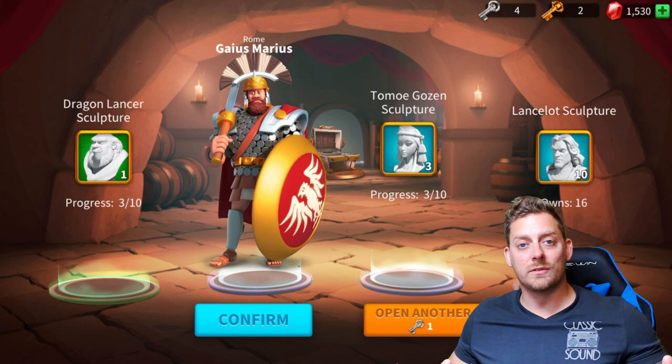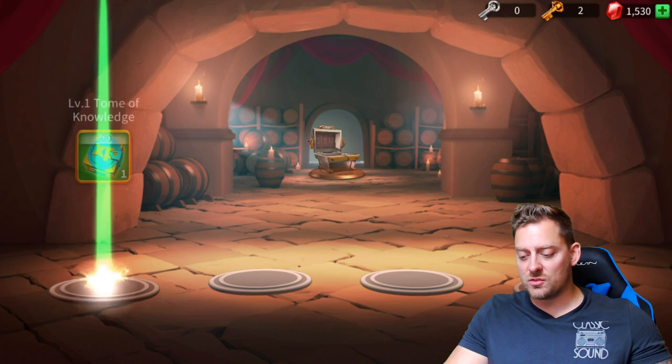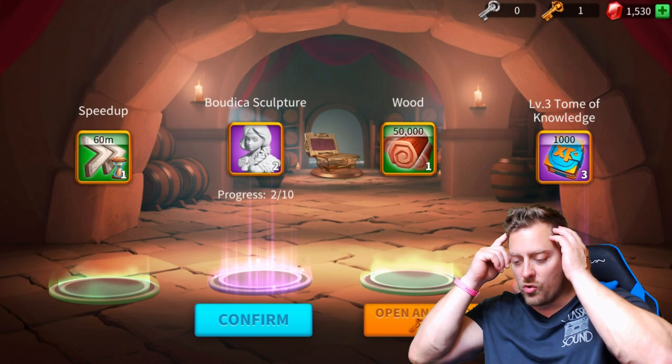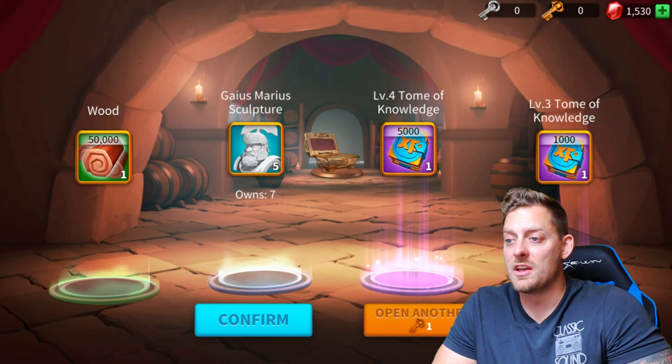Let's open up another one. Nothing insane right there. We're going to open another — and the last one right here. Boom, that's it. Confirm all of those rewards. Now I can open up two of the golden ones, which are your hefty big boy chests. Let's open up the first one and see what we're going to get. We got some wood, Tome of Knowledge, a sculpture, and a speed up. We're going to open up one more. The silver chests were better than today, guys — it's pretty crazy stuff. But there you go, we got some loot. We're going to confirm it right there.